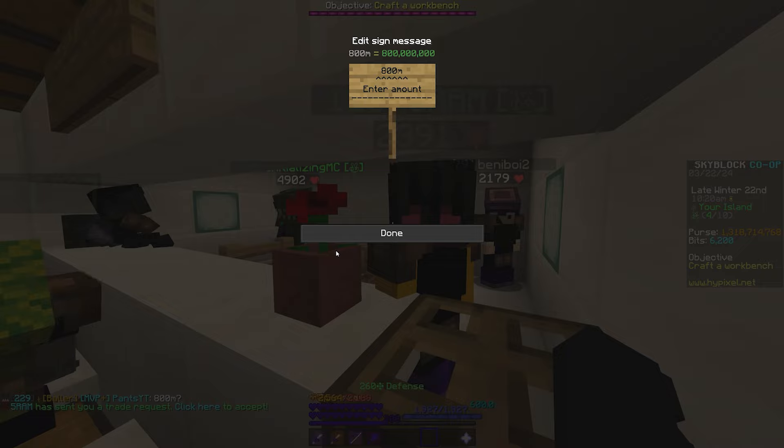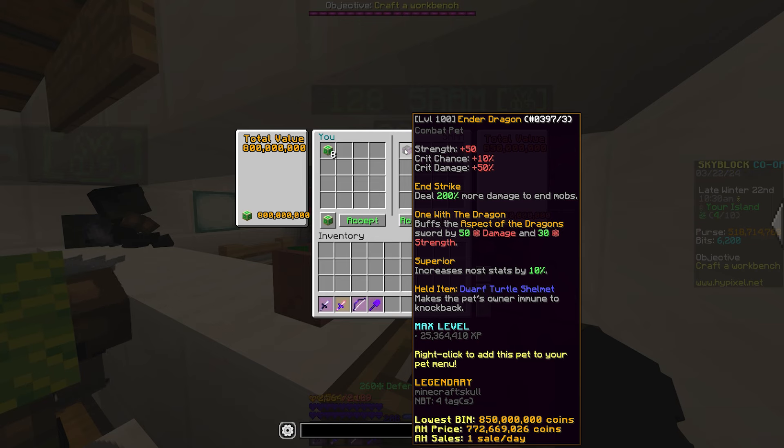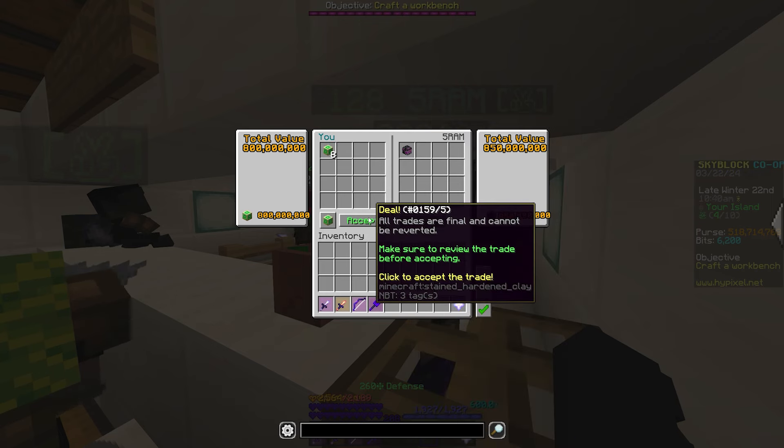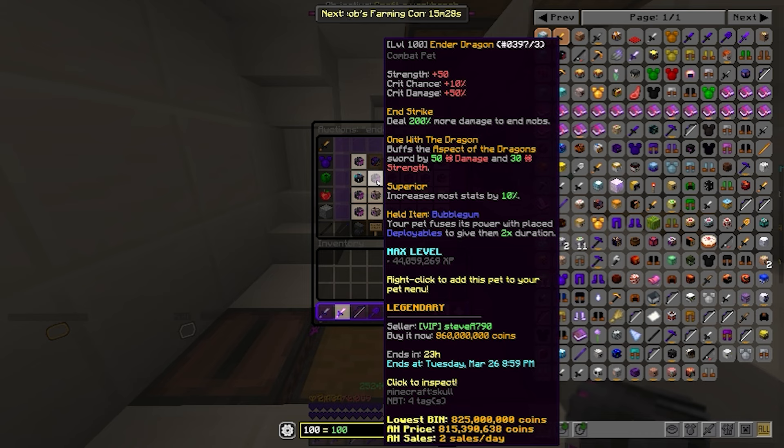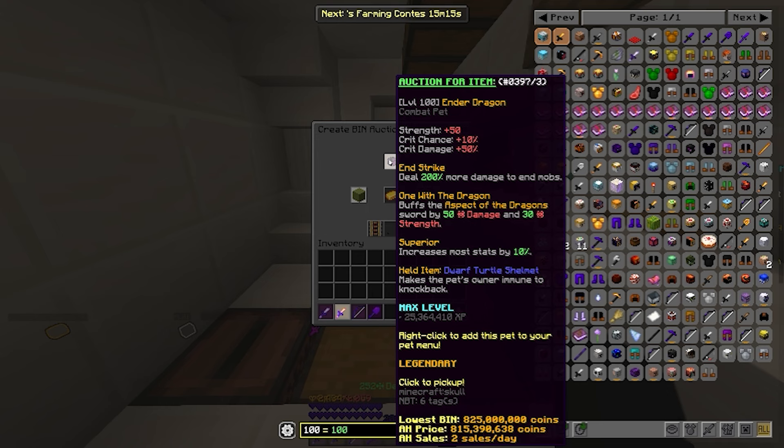Our next lowball is a pretty big deal. I'm paying 100 million coins for a non-tiered boosted, legendary, level 100 ender dragon pet. I make pretty good profit here, but I would make even more if I were to sell it on Discord instead of the auction house — but I'm just too lazy to do that. However, if you guys are lowballing, it's definitely something you should look into. On the auction house, I found the exact same ender dragon pet for 860 million coins, so we list ours for 1 coin cheaper.